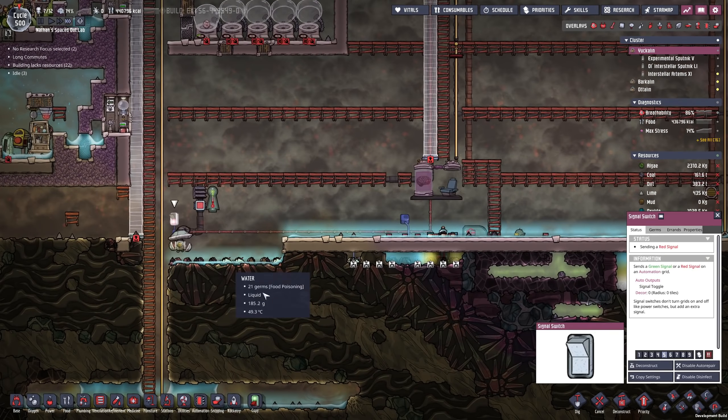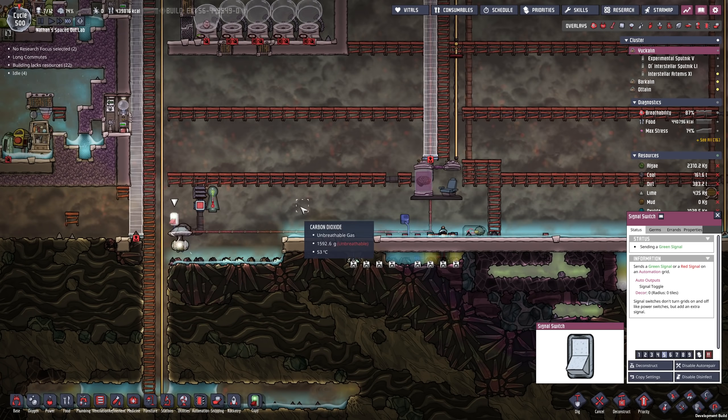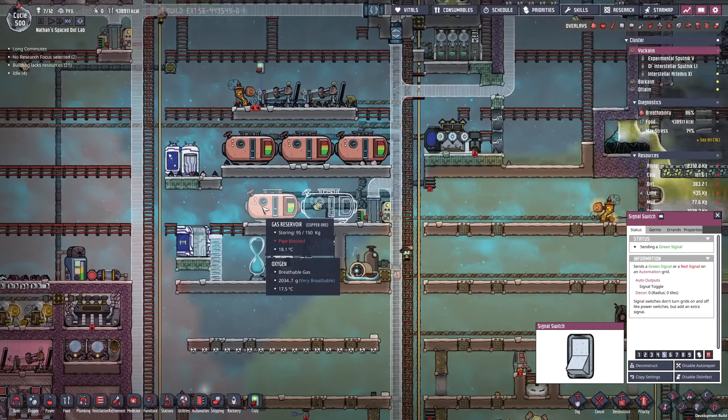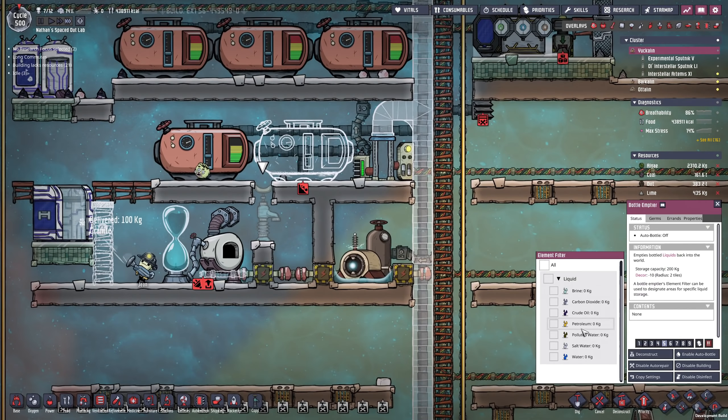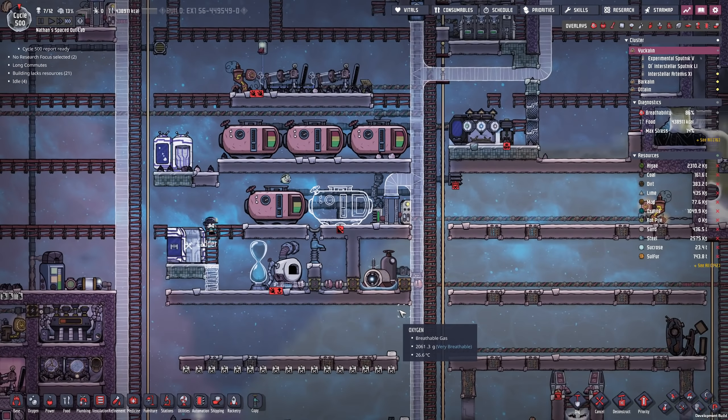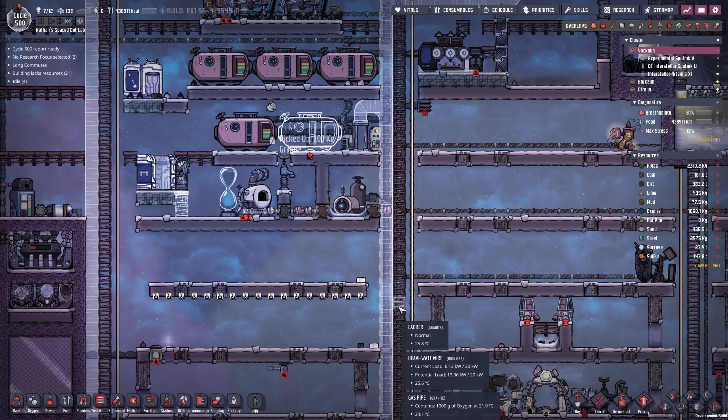I should also be able to enable this gas pump once again and get rid of some of this carbon dioxide — well, not actually get rid of it, but just store it. Let's take some petroleum because this can heat up quite a bit. I probably don't want to take water in order to cool down the glass, otherwise the water is just going to evaporate very quickly.